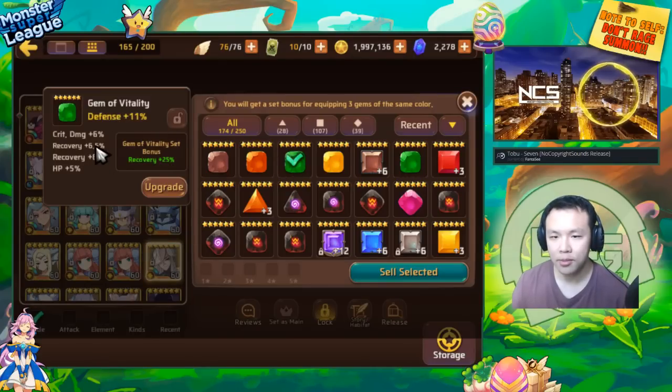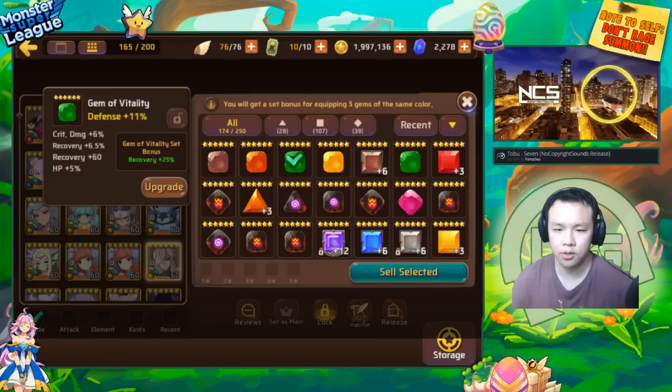This is a four-substat gem. I would not say this is too good, but for a progressing player it's definitely usable. For the Vitality set, since it gives recovery, I would also treat this as a flat gem. Although the Vitality set does work on some healers, and healers can actually use recovery — but that's also mostly for Titans.